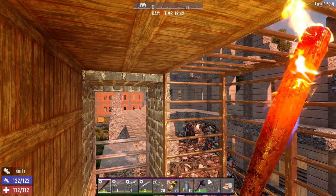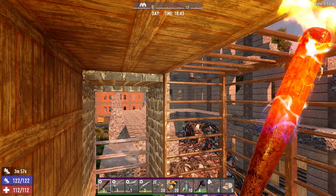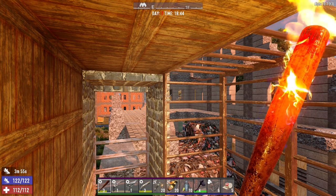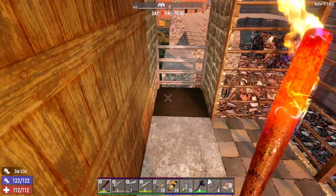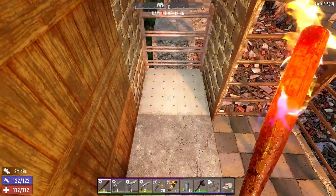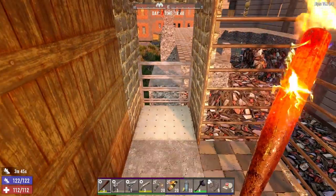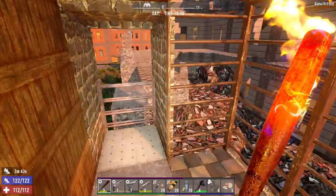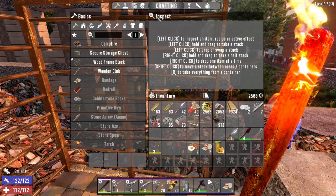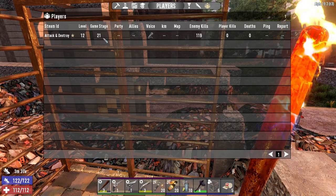This is Day 7, Alpha 19 Experimental 19.2. Everything I've gotten here I've gotten through either looting or buying through the trader. I've made no cobble, I've made no concrete. Forged iron was mine though — I made a forge on Day 1. Skill points and game stage are as follows: level 12, game stage 21.